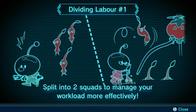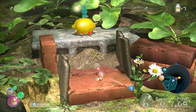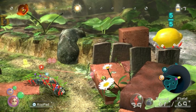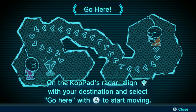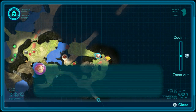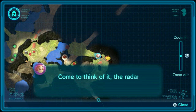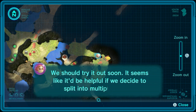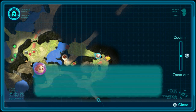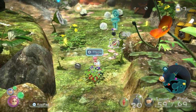Split into two squads to manage your workload more effectively — that is true. We're going to throw five Pikmin on here because it requires five Pikmin, and we're going to go ahead and get this data file. On the Copad's radar, align the diamond with your destination and select 'go here' with A to start moving. How strange to find such a data file. The radar did have a 'go here' function — it seems like it'd be helpful if we decide to split into multiple groups.